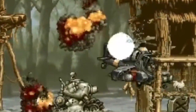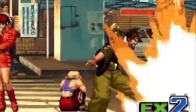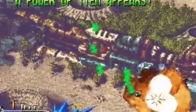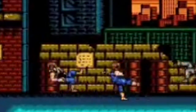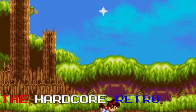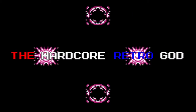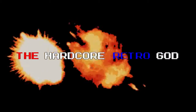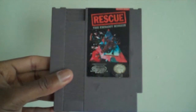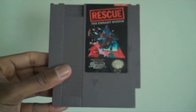This video is a production of WGBH. Temco and Infogrames' Rescue the Embassy Mission for the NES — first released on European PCs in '88 and ported to said system not long after.